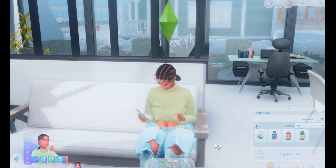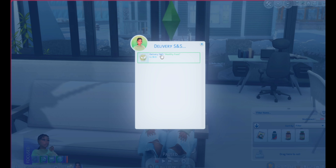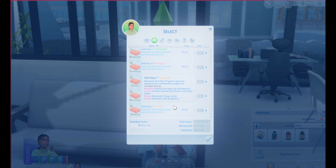It literally comes — I'll show y'all when it pops up. So it says delivery SNS for twenty dollars. This program is designed for comfortable weight loss and it's really healthy food. It has different plans — for the day you eat breakfast, lunch, dinner, and a snack. I think that's a really good idea.